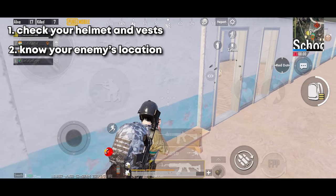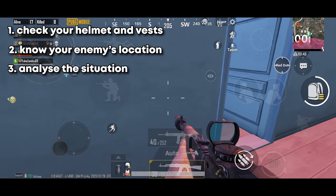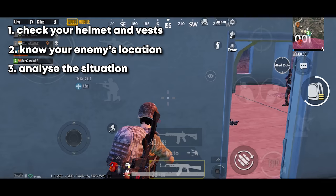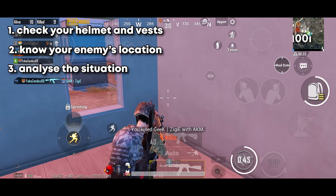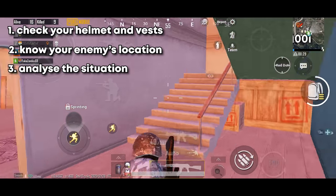The next thing is to know your enemy's location, so when you go inside you will know exactly where to shoot. And lastly, analyze the situation: how many enemies are inside and what weapons they are using. If you notice any airdrop weapons, it is risky to go inside, because your opponents most likely looted an airdrop, which means they will have level 3 helmet and vest and 2 airdrop weapons, which makes it way more riskier.